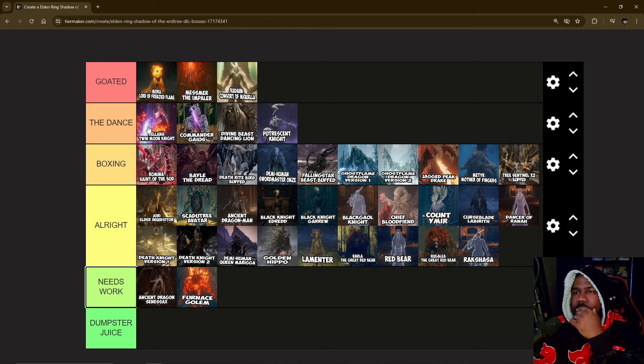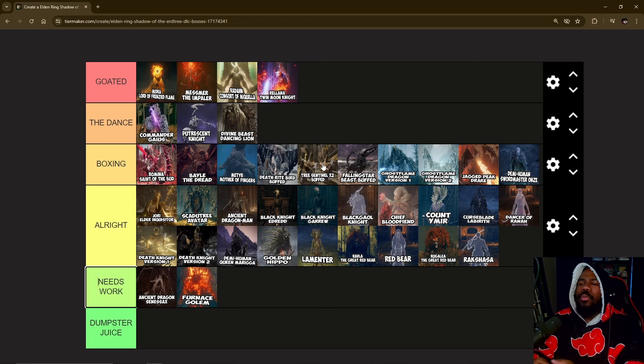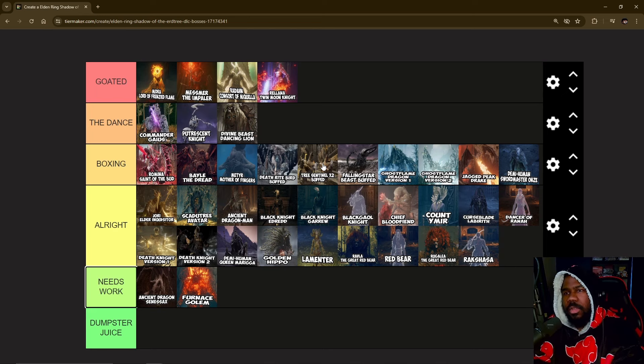This is the complete list. Looking at it now, I'm thinking about whether I like the Radahn fight more than the Reliana fight — I think I like them both equally, so I'm putting them both on the same tier. Let me know in the comments what were your favorite fights of the Shadow of the Erdtree DLC and which ones you could have done without. Until next time, y'all take care.